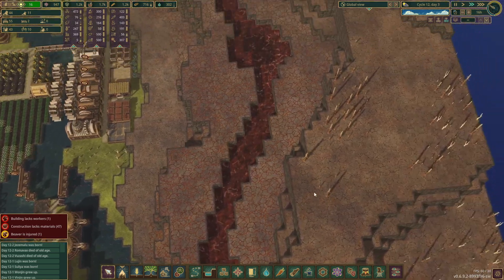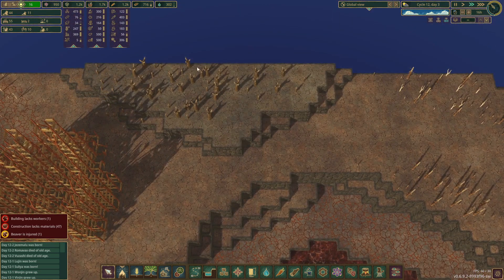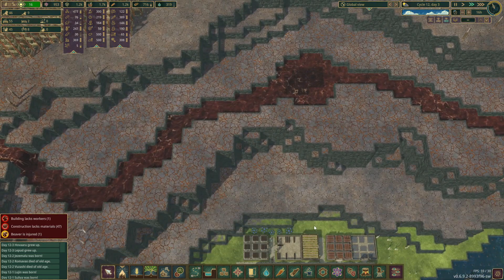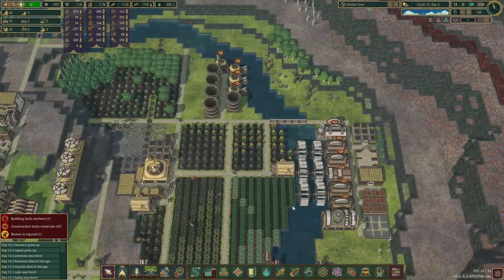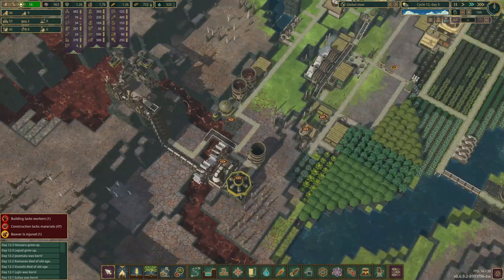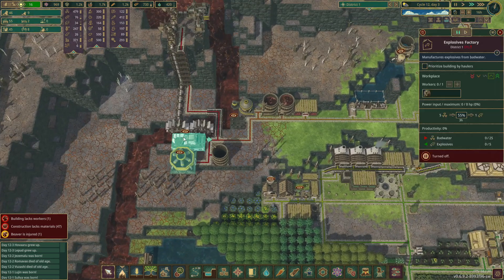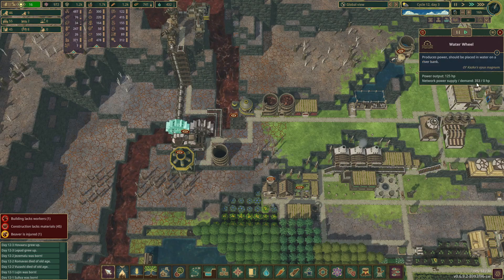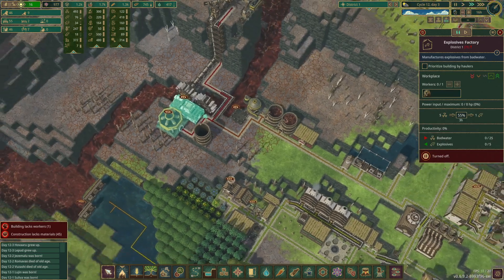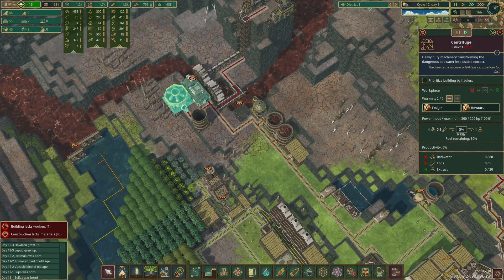For power, we do have the new vertical shafts. If we set up power banks along this back wall and a wind farm, we could shuffle power down and across to here. That also means we could conceivably move our bad water pumping station over there as well. We've got about 350 power right now. I don't remember what this centrifuge takes — oh, catalyst! I can't do dynamite without catalyst. We do still have nine drops open and nine baby beavers, so I might open that next house up — it's gonna flood us with another six beavers, but we kind of could use them.